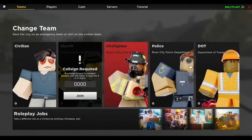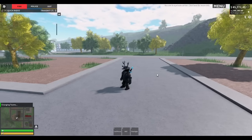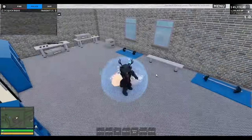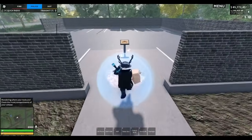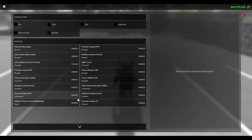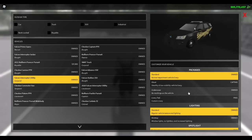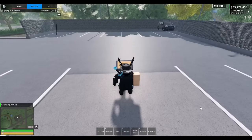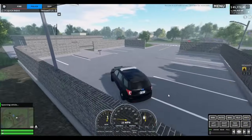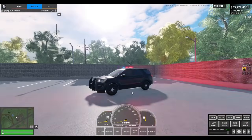Switch to the LCSO team. Then go to the vehicle spawner, hit E, spawn vehicle, and come down to the Falcon Interceptor. Select packages, livery test, confirm, spawn. As you can see, we now have the preset livery in the game with the transparency and the colors set up correctly.